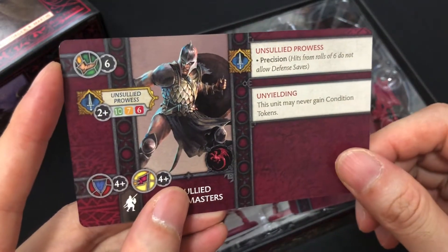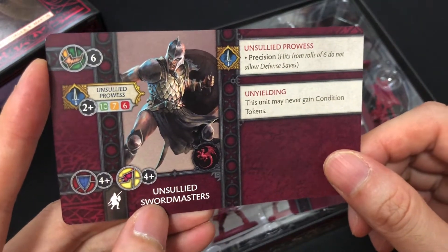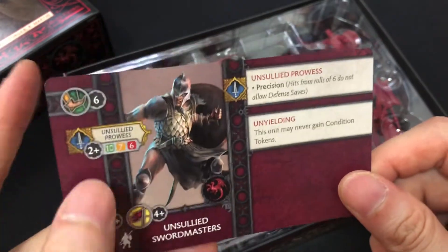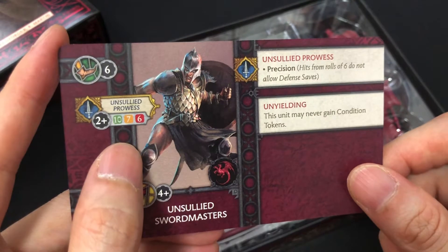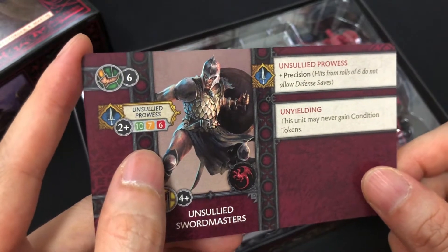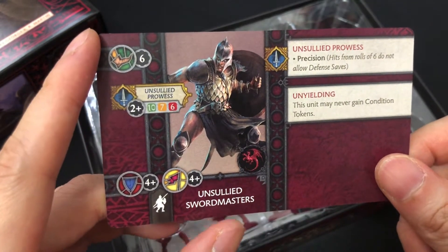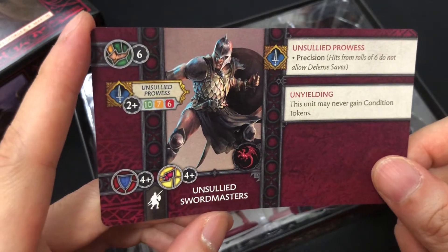Move 6 is really fast. 10, 7, 6 means that this unit is pretty strong. The good thing about CMON so far is that they don't allow you to destroy one unit outright, but I don't know if Targaryen has the ability to generate more hits through rolling 6s — like critical hits. So if you've got critical hits combo with these guys, yeah, you're going to be tearing somebody apart.